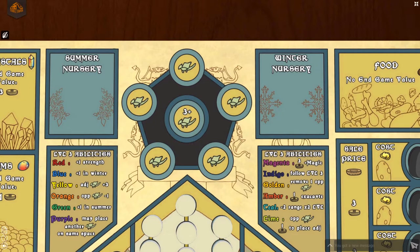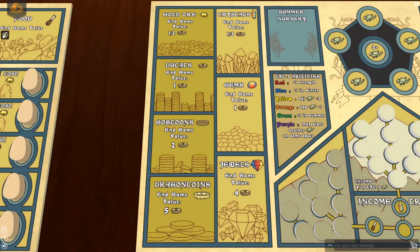The 6 circles above your income track are where you will keep your active dragons. The two boxes on either side of the active dragons are your nurseries. Your newly hatched dragons will go in either the summer nursery or the winter nursery, depending on which season they were hatched. Your gold, ducats, gabloons, dragon coins, crystals, gems, and jewels will be stored in the boxes on the left.